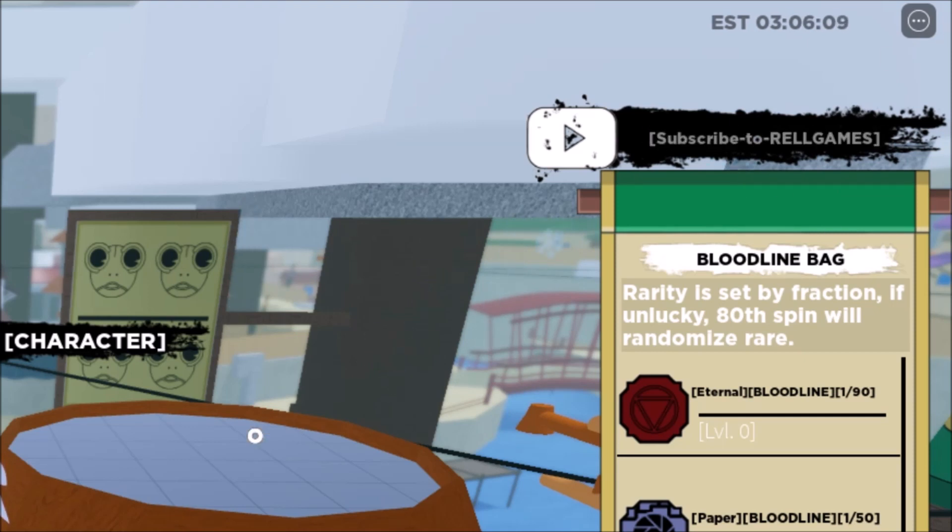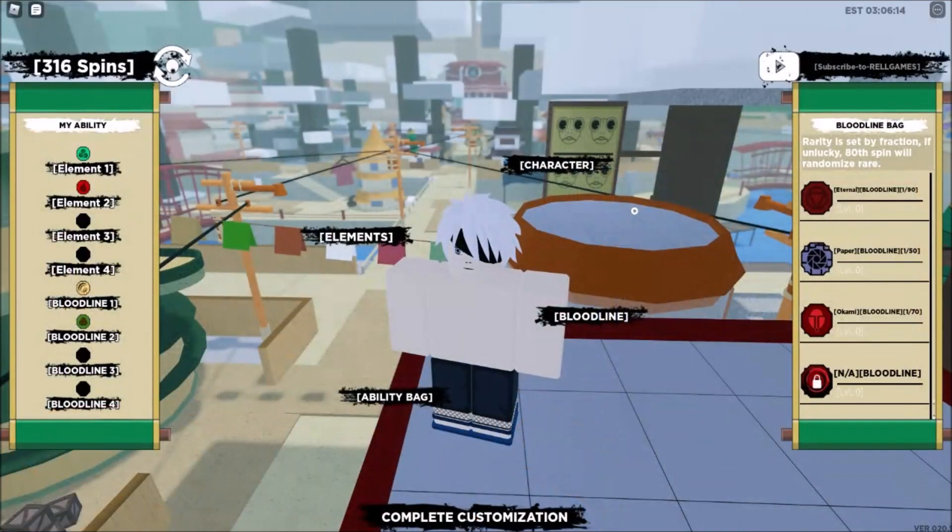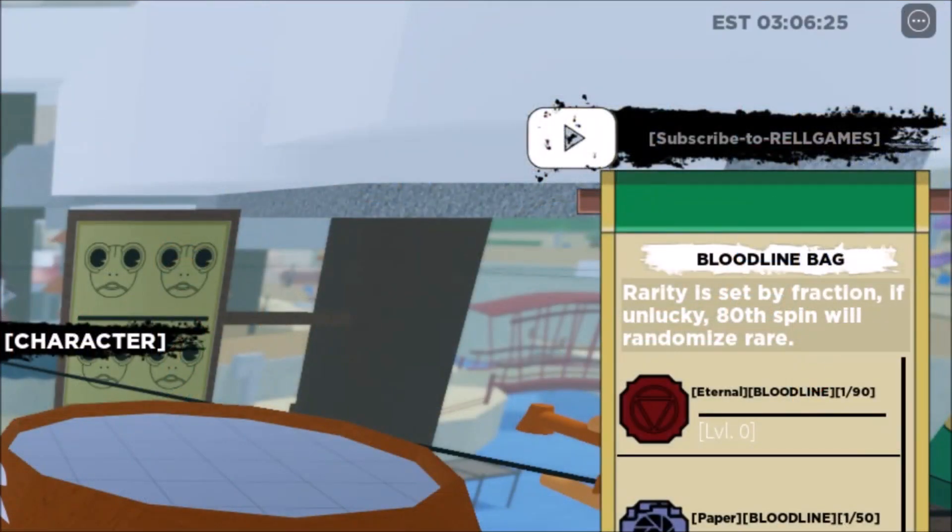That code gives us — how many things? 150 spins. Yes, 150 spins. Okay, that is a lot of spins.